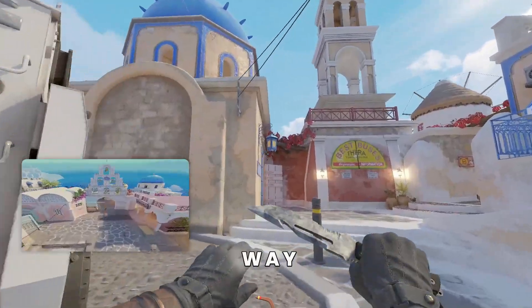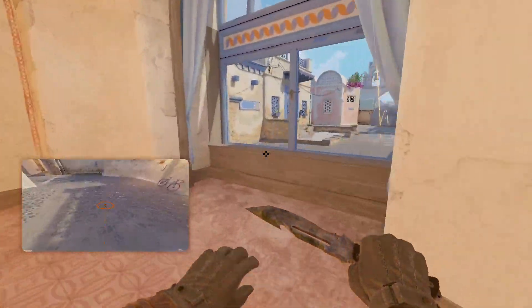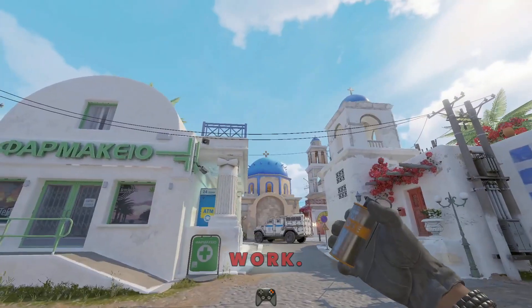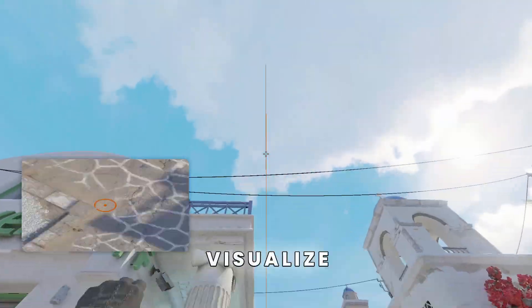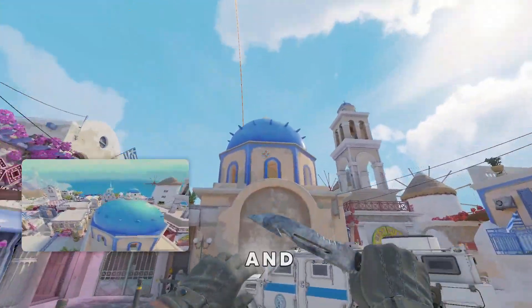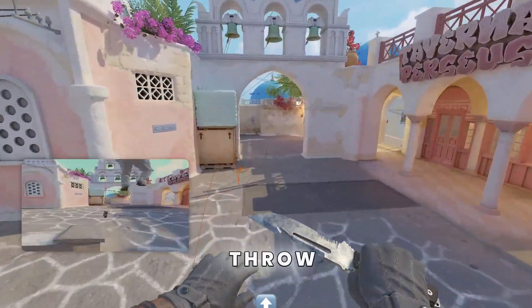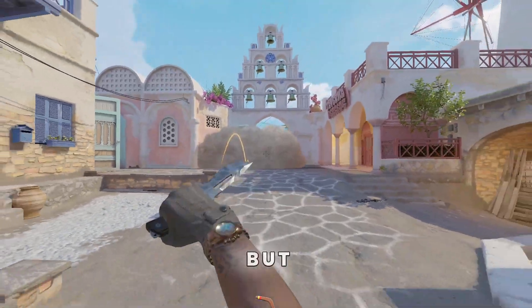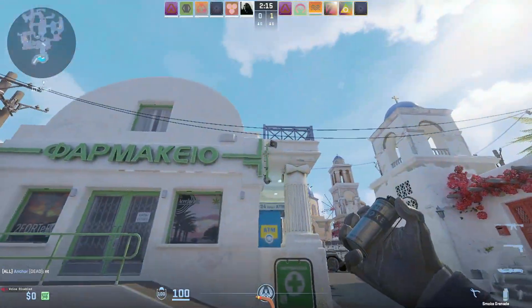There's another way to throw this smoke while running — I'm going to teach you that as well and show you an example of how I made this play work. So just visualize where the center is going to be, look up, and do a left leg throw while running. This is not going to be perfect like the other ones, but you can throw and try it out. Here's an example.